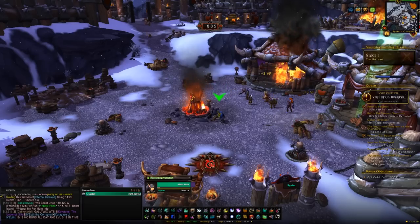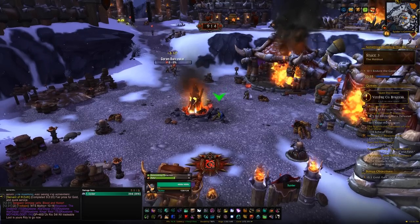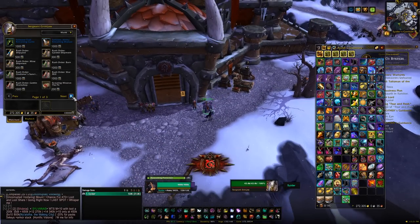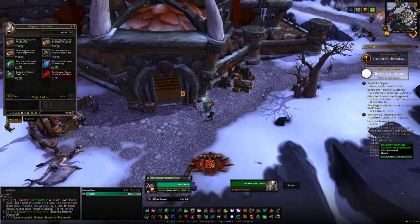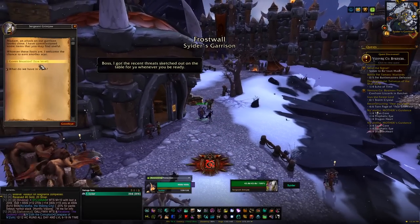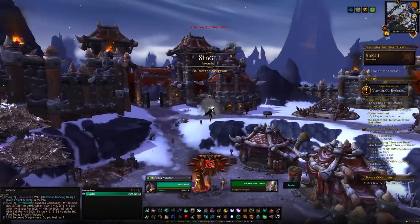To get a garrison invasion started you will need at least a level 2 garrison, but I would recommend having a level 3 anyway. Head over to Sergeant Crowler if you're Horde or Sergeant Grimjaw if you're Alliance and pick up a scouting missive — I'd recommend picking one closest to your garrison so it's quicker. Head out, complete that, head back to your garrison and then you should have a quest to start a garrison assault. Speak to the NPC and click yes when they ask if you're ready to defend your garrison.